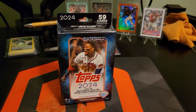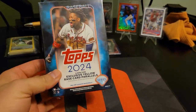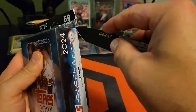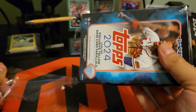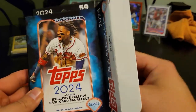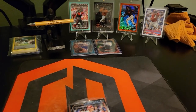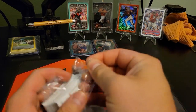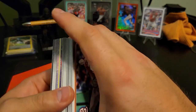Alright guys, welcome back for number seven — the final one. We need some last pack mojo here. These hangers have been quite boring up until now; I think we've got like two numbered cards out of seven hangers. Hoping for at least a big yellow parallel hit, something — anything. Alright, let's get into it.